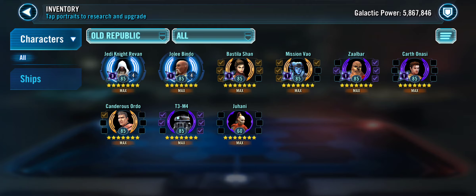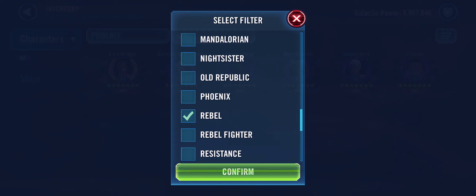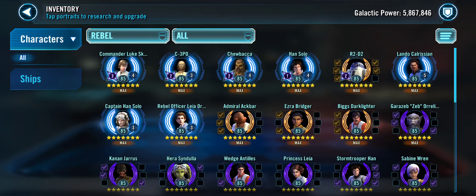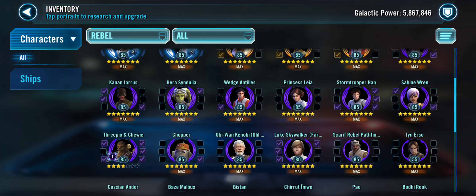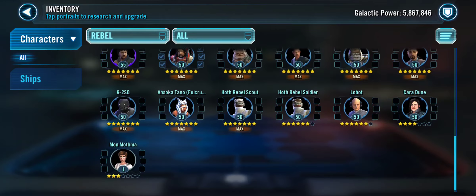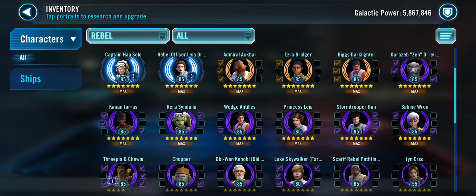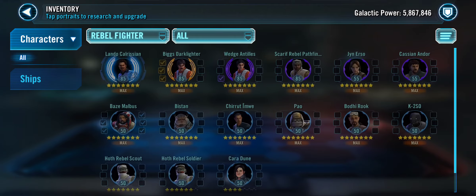Old Republic — it's your basic Old Republic scoundrel team. Phoenix — I have them geared up because they have good ships, and this is a good Jedi to put in if I need to stretch out. Rebels — there's a reason why I'm working towards JML, because I have the Rebels that are necessary, unlocked at least. My Mothma I'll need to work on, and C-3PO I'd need to work on, but all the other ones just need Relic levels and gear, so I'm not that mad.